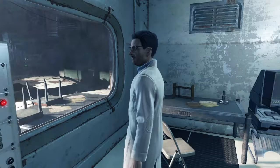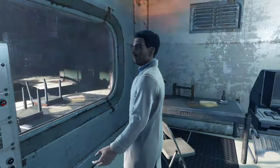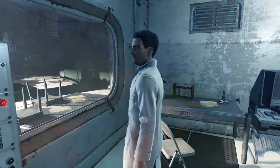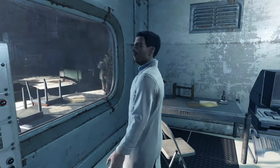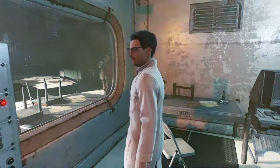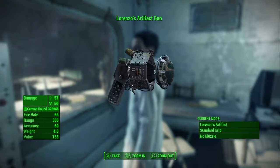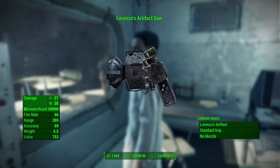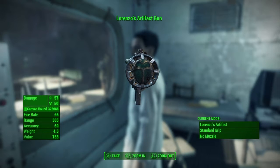Jack says: 'Hi, you're back. Good news — I figured out how to access the artifact's telekinesis effect. I've hooked it up to this old laser rifle. There's no way to control it without direct neural input, and all of that was destroyed when my father died. But you still have a rather powerful directed force.' And there you go — that is how you get Lorenzo's Artifact gun. It looks like an ordinary Gamma Gun, but if you look at the front, it has Lorenzo's artifact on the barrel, giving it the telekinesis power.